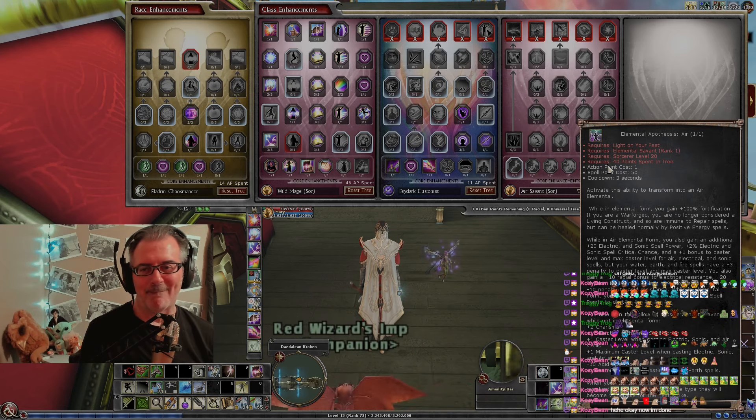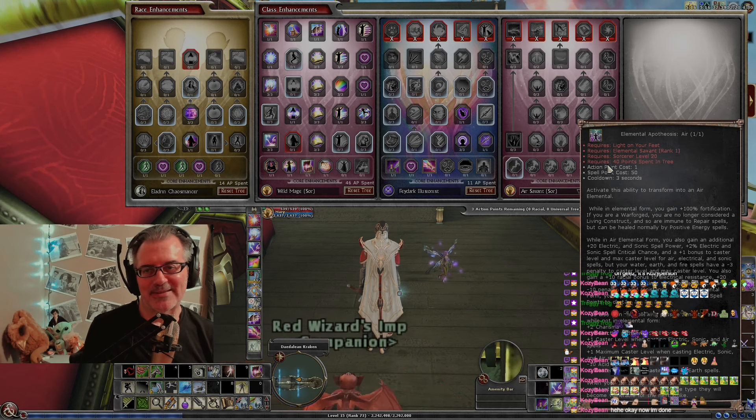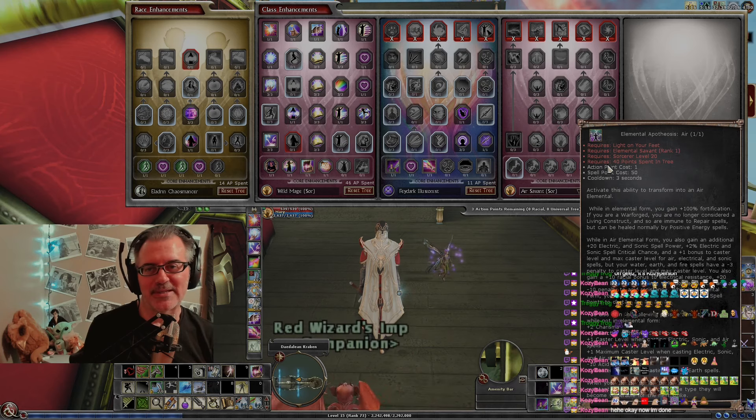While in elemental form you gain spell power, and then down at the bottom it says: when your elemental spells strike a creature that is resistant or immune to the damage type, they will become vulnerable for the next strike. So you basically gain the ability to force them to take the damage. Thank you for the gifts — I like some of those, they look really good.